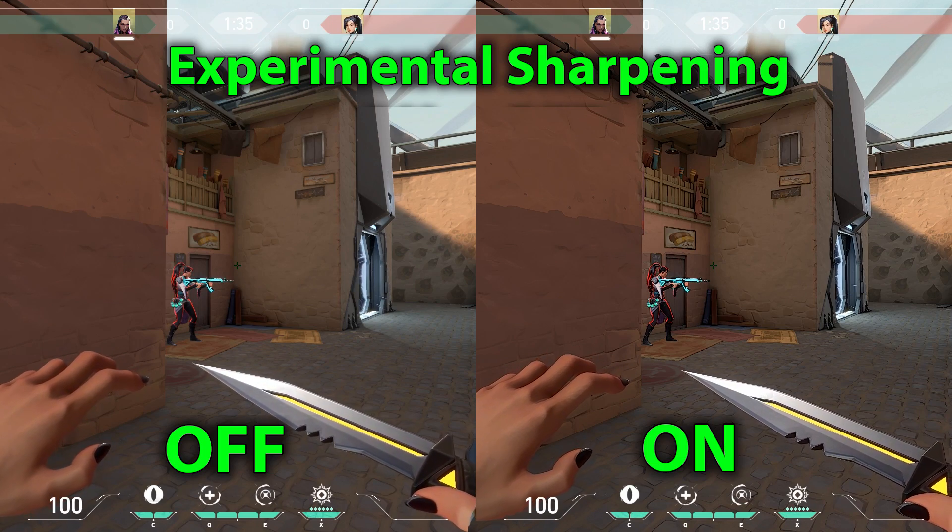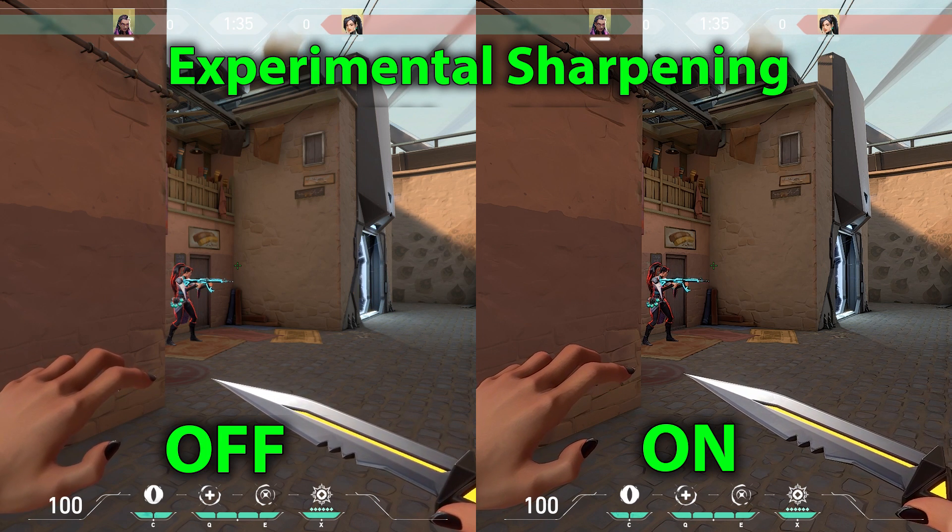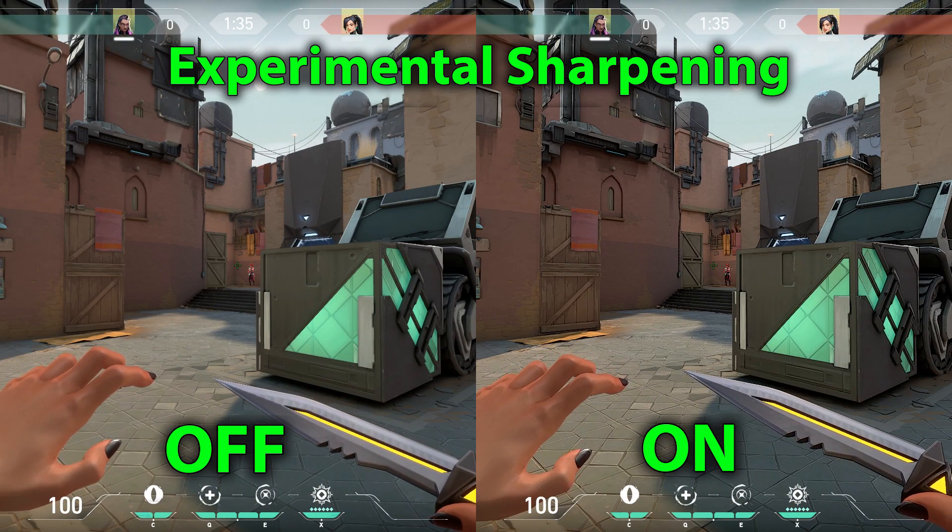Let's see if enemy agents pop out as well. Up close I think they do pop out more, but so does everything else. That fence up there looks much better — I wouldn't even notice it otherwise. From a further distance the enemy agent looks sharper and more vibrant, much like the entire environment.